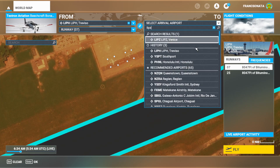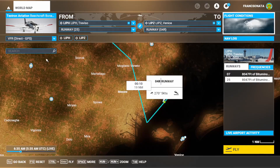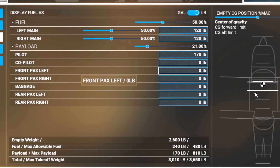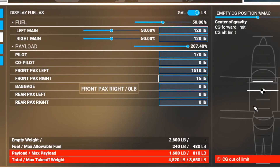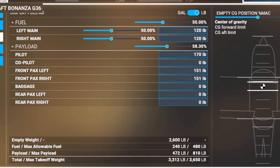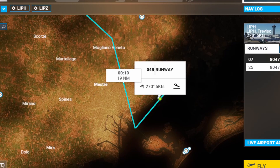Now that we have the information we need, we can put that into Microsoft Flight Simulator and begin to plan our flight. First, put in the ICAO codes of your departure and arrival, then input the weight of your passengers and any cargo you may be carrying. Notice the centre of balance of the aircraft changes as you add weight — if you put too much weight toward either end, it can make the plane harder to fly.